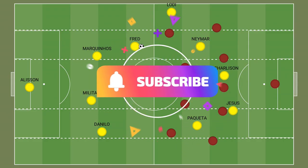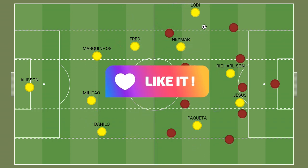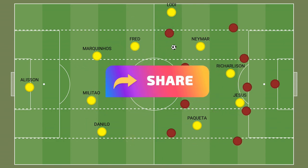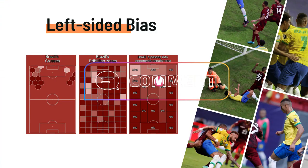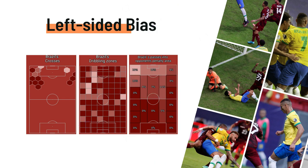The majority of Brazil's attacking play happens down the left flank, with the left back, Neymar and Fred often combining before attempting to find a striker in the penalty area. These action maps, taken from the excellent post-match report produced by Santif over on Total Football Analysis, show Brazil's tendency to attack down the left flank, with the majority of crosses, dribbles and passes into the penalty area coming from that side of the pitch against Venezuela.